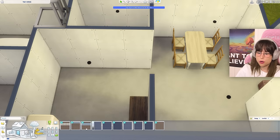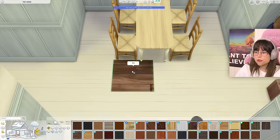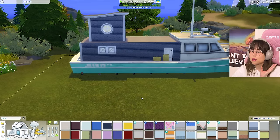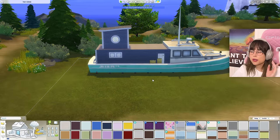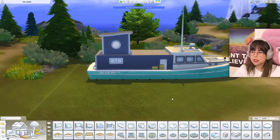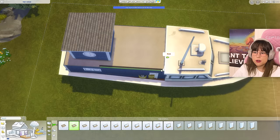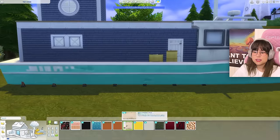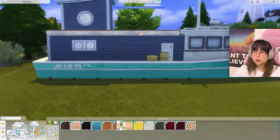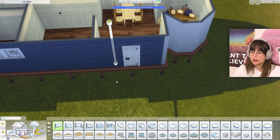We also need some wallpaper — this one's nice but that's seven simoleons. What about this blue one for four? And some flooring — maybe the one from Jungle Adventure, I like that flooring. Now back to the outside — I'm jumping all over the place because I have a budget to look after, taking everything bit by bit. For the boat I need some half walls to secure it all in, make it a little rustic — this one from Lovestruck could be cool.